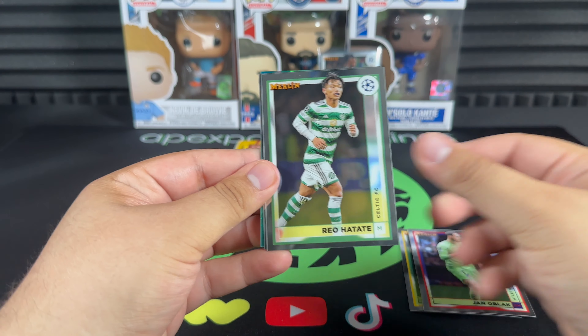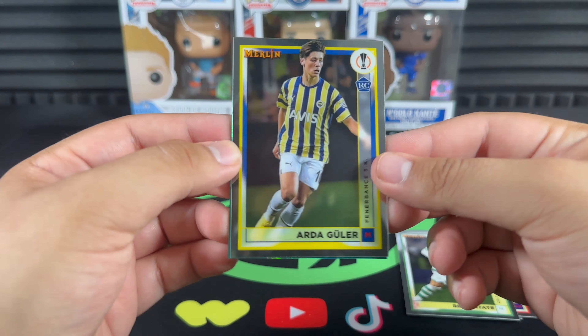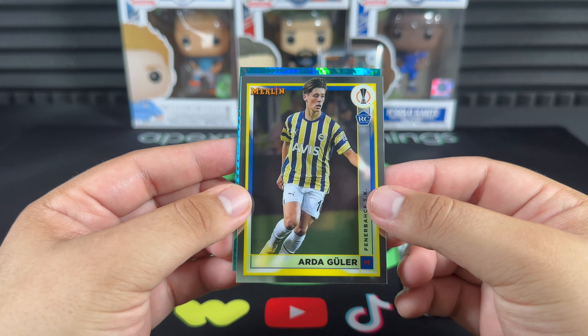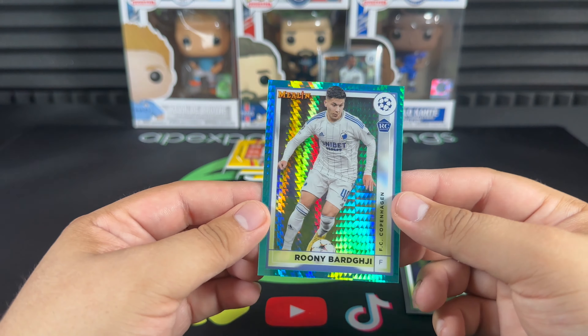Evan Ferguson, Yano, Jatate — and bang! Ladies and gentlemen, Arda Guler! This is the one we're looking for — the absolute chaser of them all. That is a great hit right there. Rooney Barjia — another good rookie aqua prism.